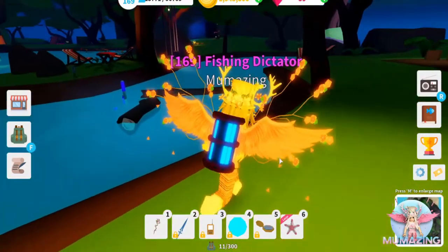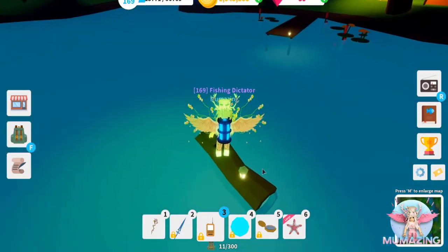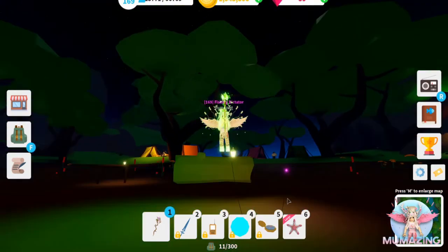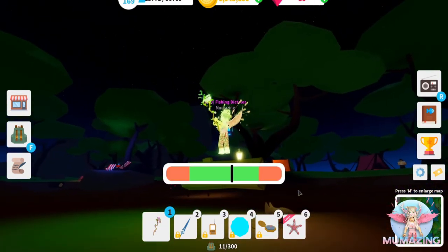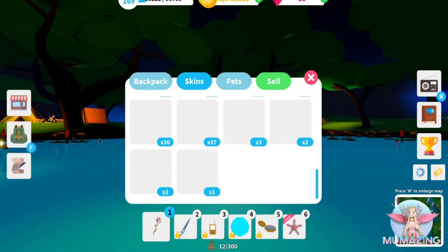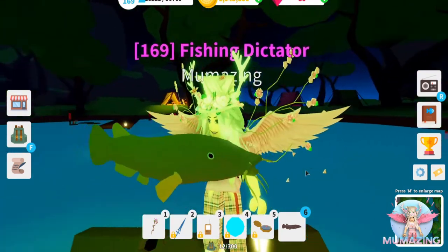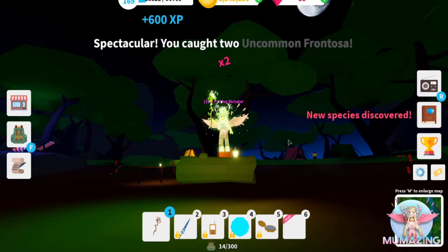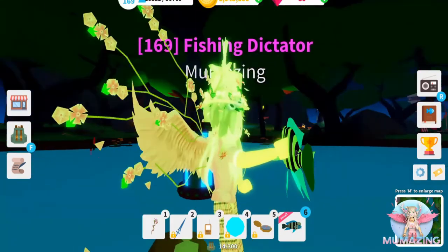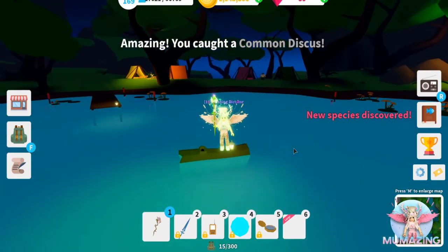Let's see what we can catch. First, let's put on our fish finder and see if anything comes up — nothing yet, so let's get catching. First one is a rare electric catfish — adorable! We also caught two uncommon frontosa — look at those stripes, really cool looking fish. And we caught a common discus, which obviously due to its shape looks very much like a discus you would throw.